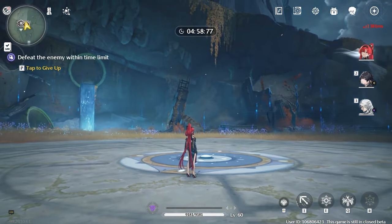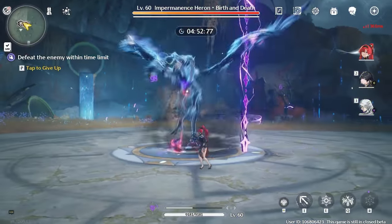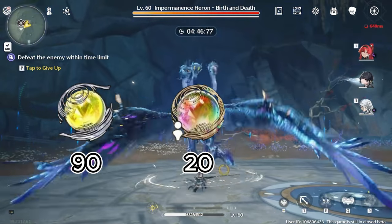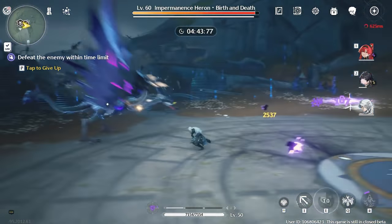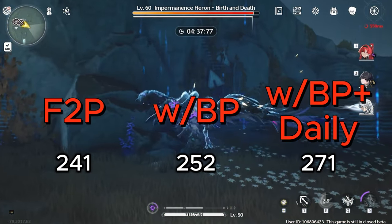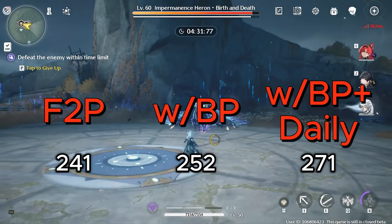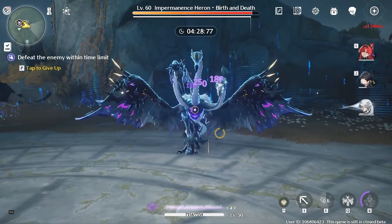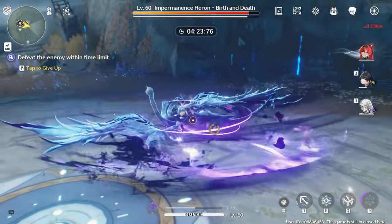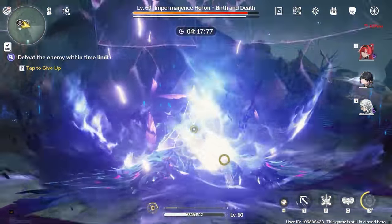When we add all of the numbers, players will be getting 90 standard pulls, 20 event banner pulls, and 22,829 Asterite. To simplify: the total number of pulls for a completely free-to-play player is 241. The total pulls with the battle pass is 252, and the total pulls with the battle pass plus the daily login subscription is 271. Keep in mind this will take a lot of grinding, and you may even struggle with the end-game content. Altogether, I think this is very generous of Kuro as this is a lot of pulls just from the base game.